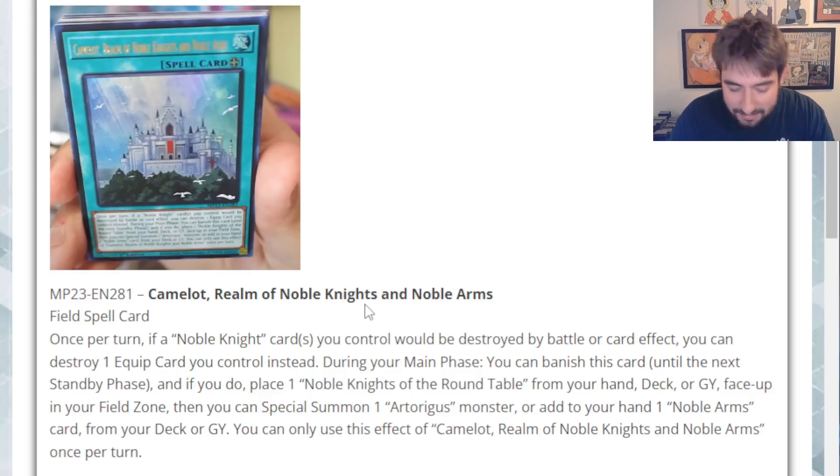Let me read Round Table real quick. During your end phase, you can activate each of these effects up to once per turn depending on the total number of Noble Knight cards with different names in your graveyard and/or you control. If there's three or more, you can send a Noble Knight card from your deck to the graveyard. Six or more, you can special summon a Noble Knight monster from your hand, then equip a Noble Arms equip spell from your hand to that monster — that's bad, you have to pull two cards out of the hand. Nine or more, target a Noble Knight monster in your graveyard and add it to your hand. Twelve or more, draw one card.